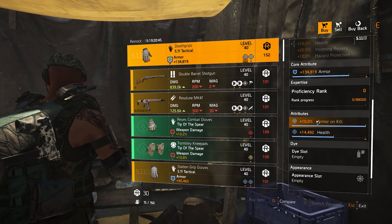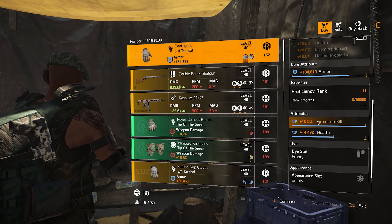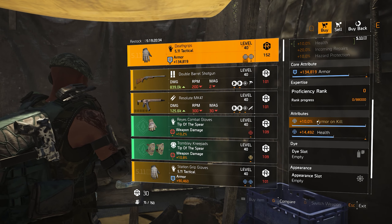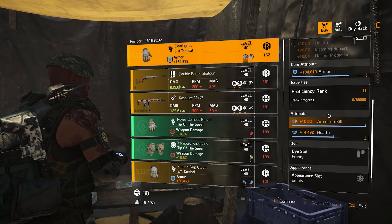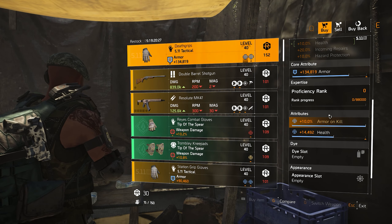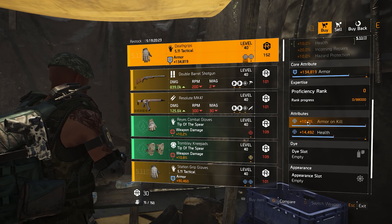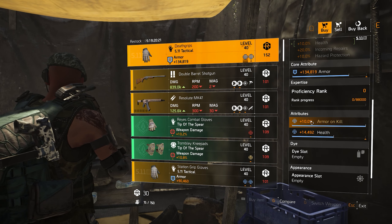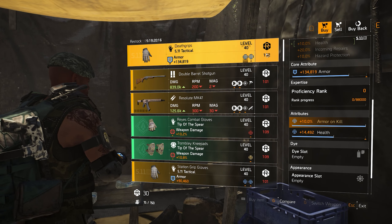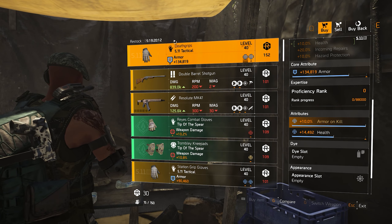It's the only piece of gear that comes with armor on kill — unless I'm missing something, I'm pretty sure this is the only piece of gear you can get with armor on kill. I'm not talking about weapons; there are a couple of named weapons — I think the Mop shotgun comes with armor on kill as well. But when it comes to gear, this is the only piece that has armor on kill. So if you're going for an off-meta armor on kill build, those are something you might want to take a look at. They're at DC West and go for 152 dark zone resources — I already grabbed those earlier today.